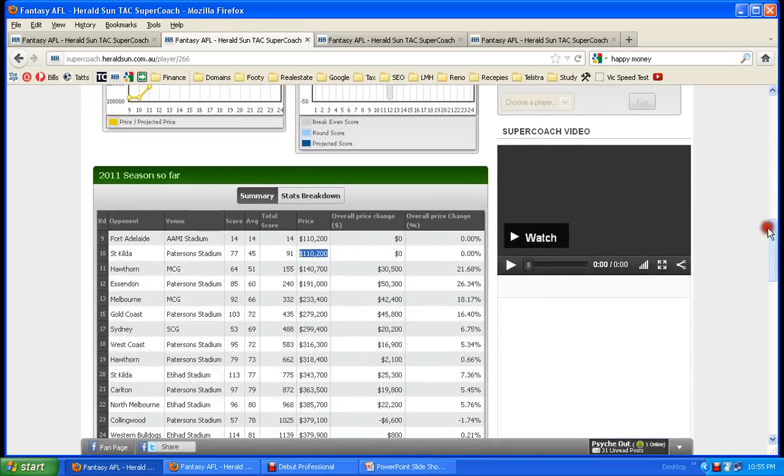Tendai Mzungu played a second game in round 10, so between round 10 and 11, if you traded down Jack Darling to Mzungu, you made a $227,000 profit. If you're like me, I like to keep at least $100,000 or more in the salary cap. Using that as an example — I had $100,000, I've now got $327,000.